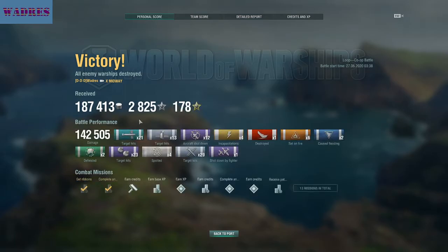142,505 damage done, 21 torpedo hits, 13 bomb hits, 12 aircraft shot down, one shot down by fighter, four incapacitations, one kill, six fires, two floods, two defense ribbons, 23 secondary battery hits on the Yamato, 29 rocket hits, and even four spottings. 187,413 credits earned, 2,825 EXP earned, and 178 free EXP.